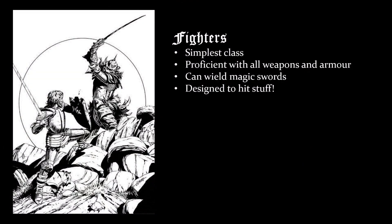Fighters are the simplest class in most editions of the game. Their modus operandi is to hit an enemy until it is dead, and they can usually take some hits in the process. Fighters can use most weapons and can wear all types of armour, and in original D&D they were the only class that could wield magic swords.